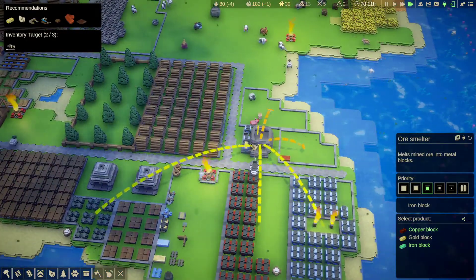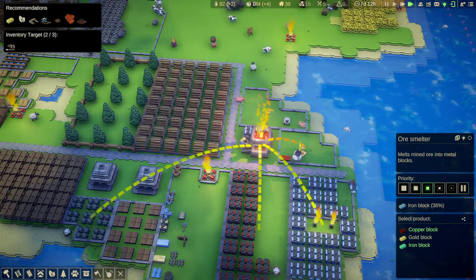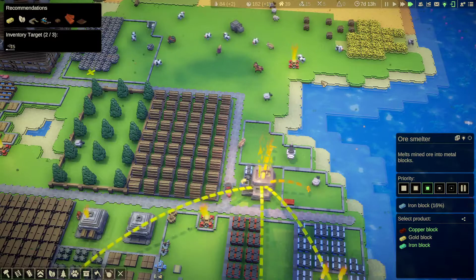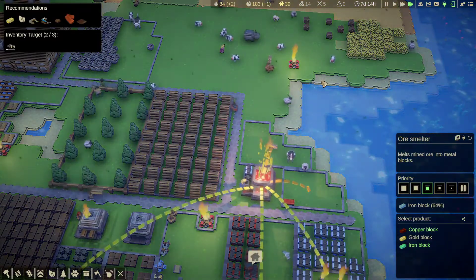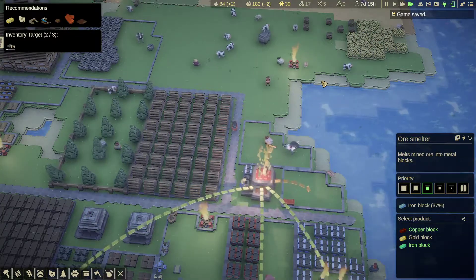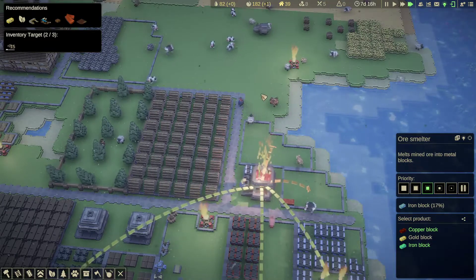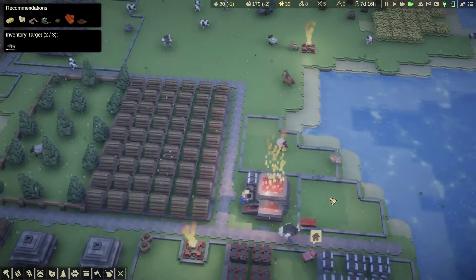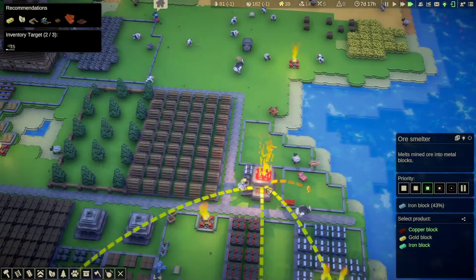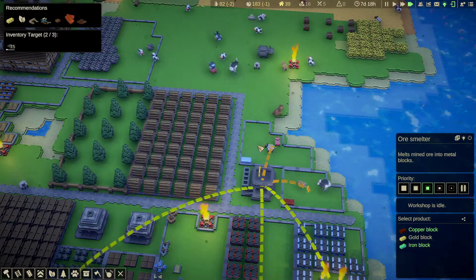So for your ore smelter, make sure you've built up your charcoal beforehand. There it goes — it's running. Once it's filled up the iron block stockpile it'll start filling up the copper block stockpile. There we go — our first iron block!